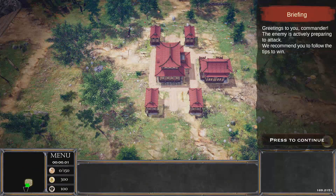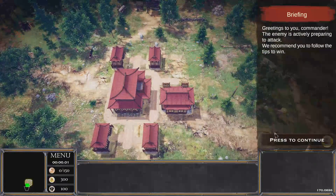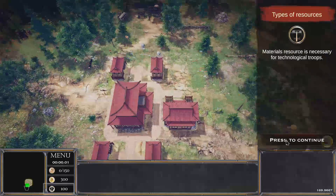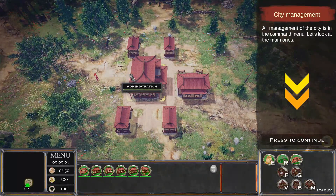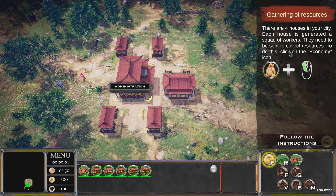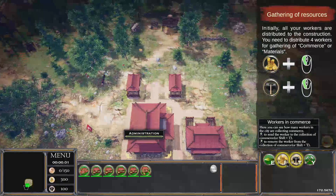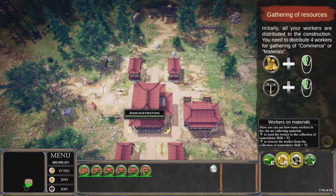Greetings, Commander — the enemy is actively preparing an attack. We get some tips to win. We've got the admin building where all management of the city happens. There are four houses in our city; each house has generated a squad of workers that need to be sent to collect resources. We click there and assign workers to Commerce.